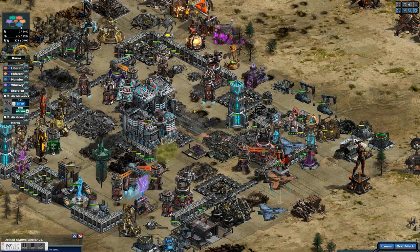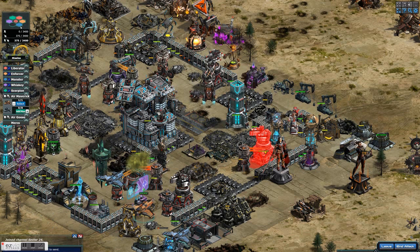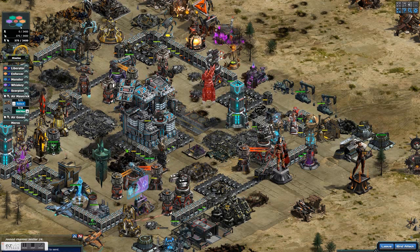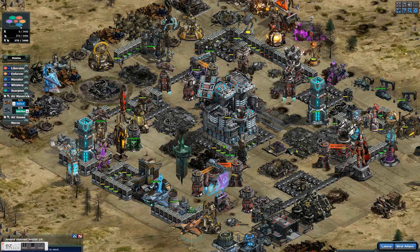So here we go — I'm bringing my air back in. I wanted to check the time and see what was going on. I could have cleared this whole base with air if I had just focused on it. I kind of wasted too much time with my warhorses — I should have just focused on air. I could have completed this entire base with air. There's almost nothing left that can shoot my air or do anything significant to it.